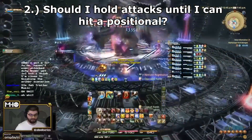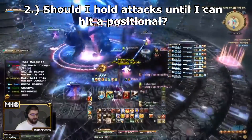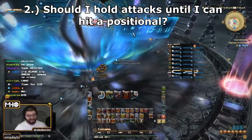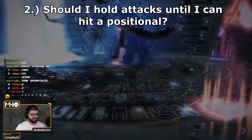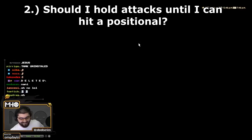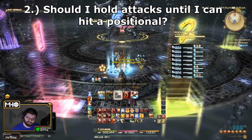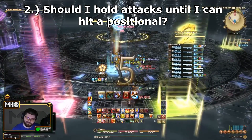The next question I got was: should I hold an attack until I can hit a positional? 95% of the time, no. You don't want to hold an attack until you reach the positional. It's best to be proactive about trying to get into the right position so you don't miss them, but if it's absolutely impossible because of some sort of fight mechanic, don't delay your attacks — this is only slowing down your overall damage output. As of this video, only one skill exists that you absolutely want to save until it's possible to hit the positional, and that's Ninja's Trick Attack. You do not want to mess that one up.